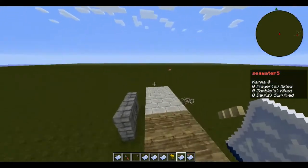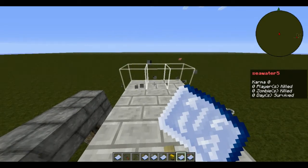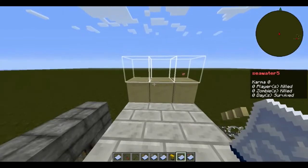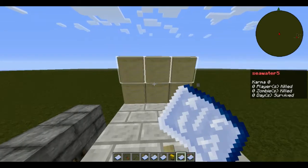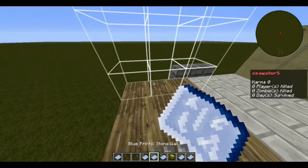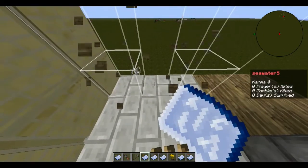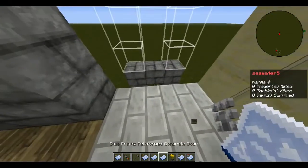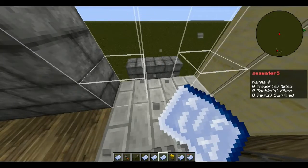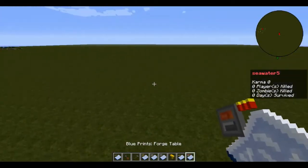Next is the sand barrier, which looks pretty cool — you build it like this and you can stack them. Then we have stone wall, wooden door, reinforced concrete door, and now the forge table.